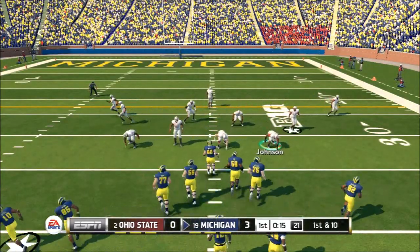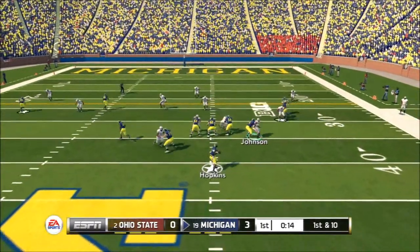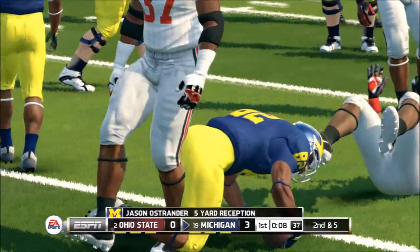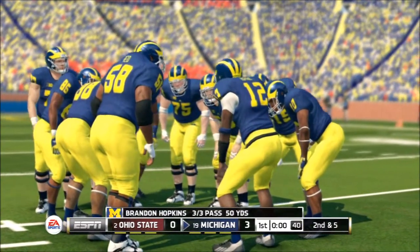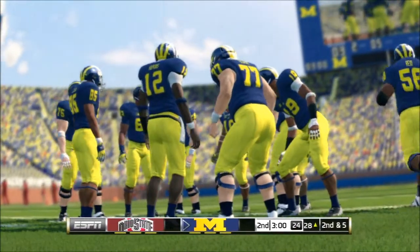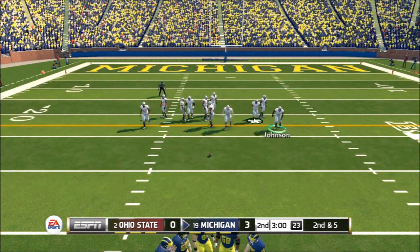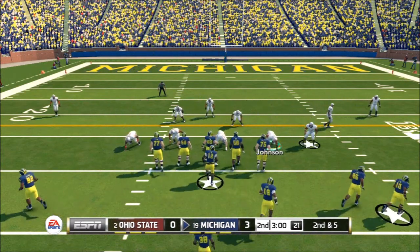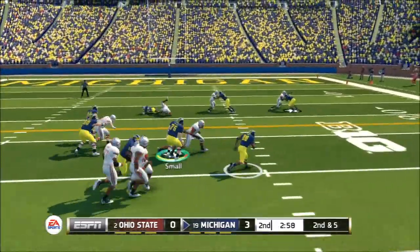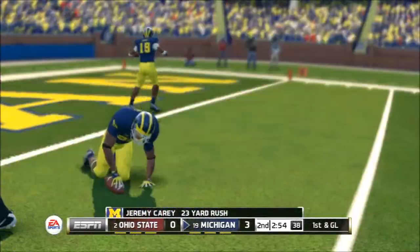It's nice to see the computer is playing some decent coverage. They're trying to spread us out here and I'm just letting them throw underneath because that's what I'm going to give up playing zone — that's my style of defense. I'll give up some short stuff, try to take away the deep ball, make somebody drive the length of the field, and don't make mistakes. Gardner is not making any mistakes so far — typical computer quarterback, never makes mistakes. I'm just testing some things out — they're actually running here and that was actually a pretty good run.